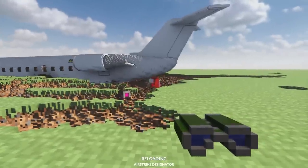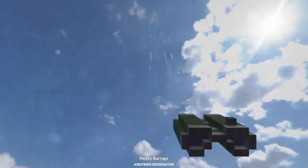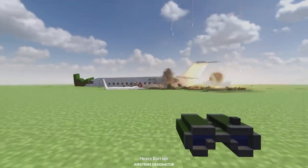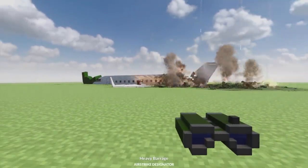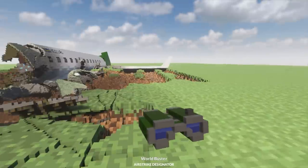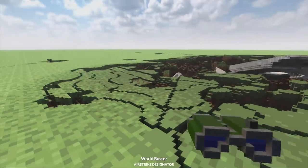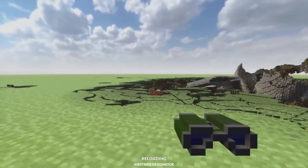This guy right here is an imposter, so we need to airstrike him. Look at that! Yes! Die! Beans, sorry about that, buddy. This thing is epic — that's a lot of airstrikes coming in. This map is an infinite black grass map, so what happens if I use the world buster on it? I guess let's find out — this could break my entire computer.